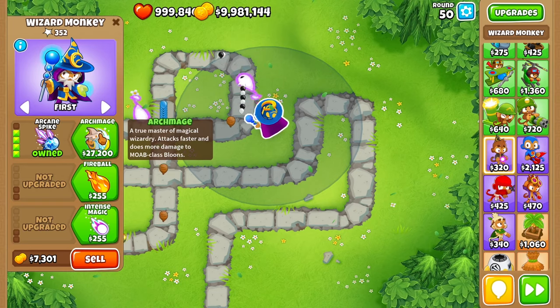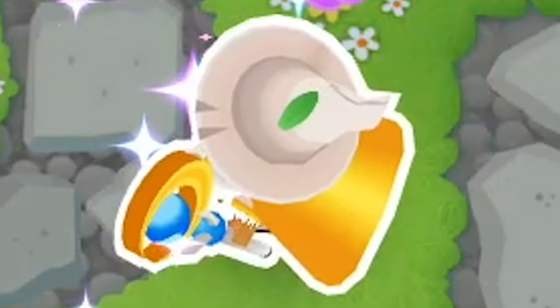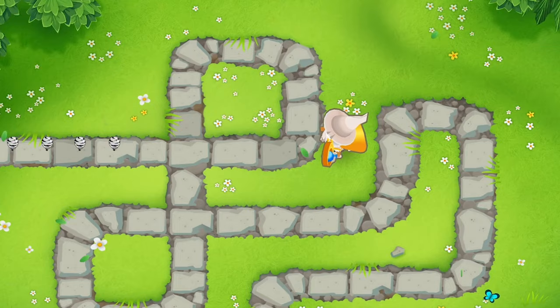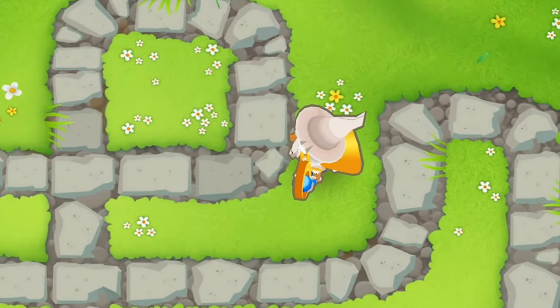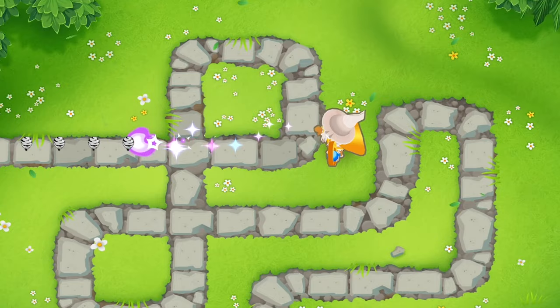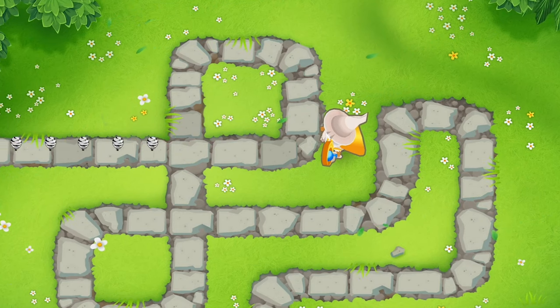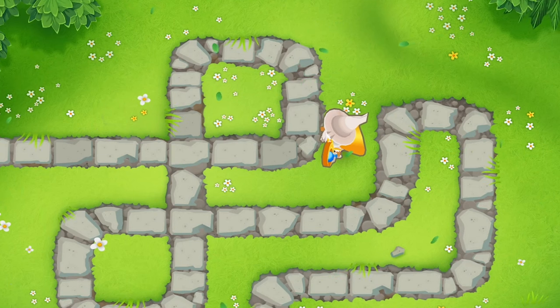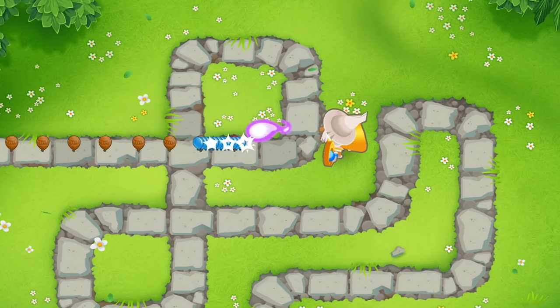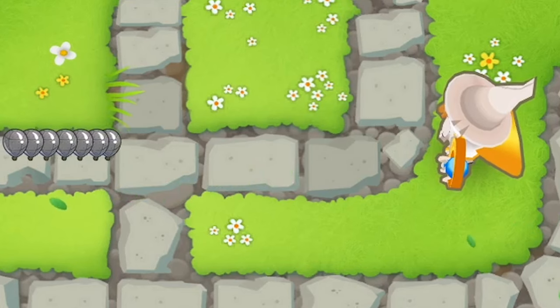Now time for the Archmage. His bolt is buffed plus two damage, total seven now, plus eight MOAB damage for 26 total, plus four pierce. His attack speed is also increased by 50%, shooting every 0.135 seconds. He also gains dragon's breath and shimmer's attack with 100% MOAB damage.